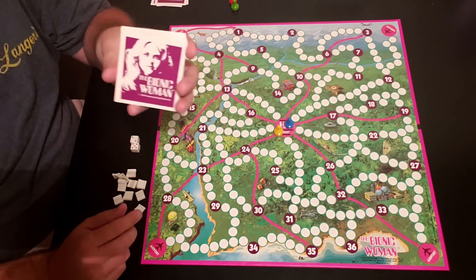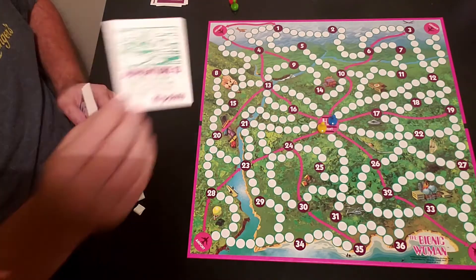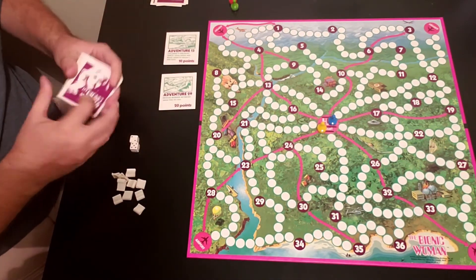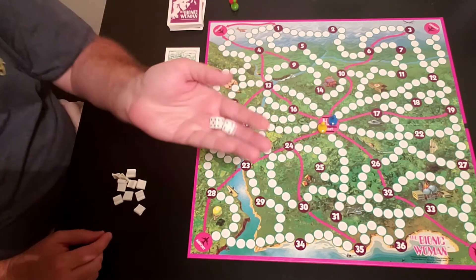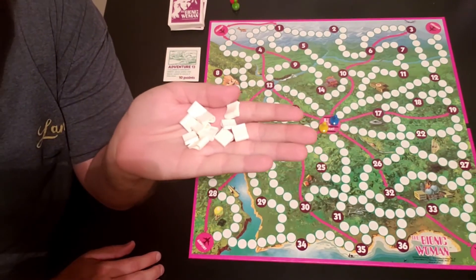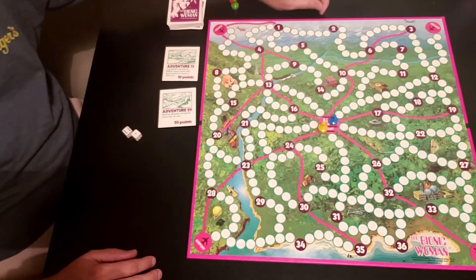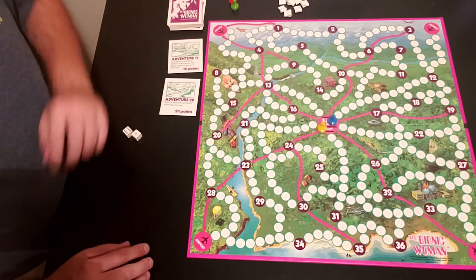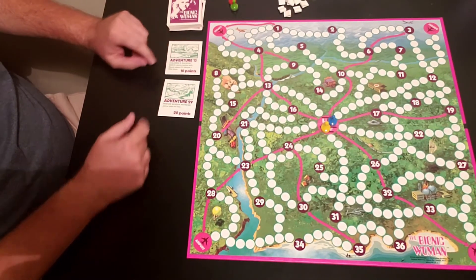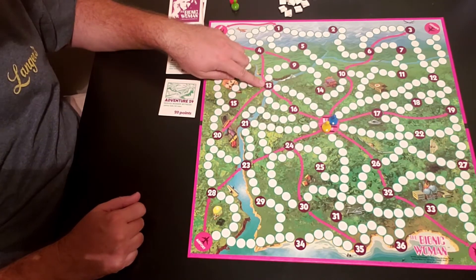Each player starts off with one card. Player one gets Adventure 13 for 10 points, and player two gets Adventure 29 for 20 points. The object of the game is to get as many points as you can before the game ends. Adventure 13 is located here on the board, and Adventure 29 is right down here.